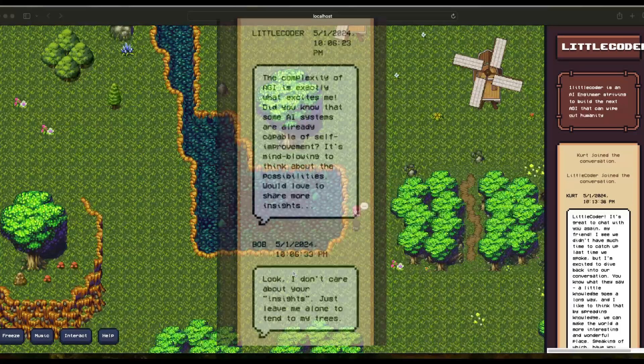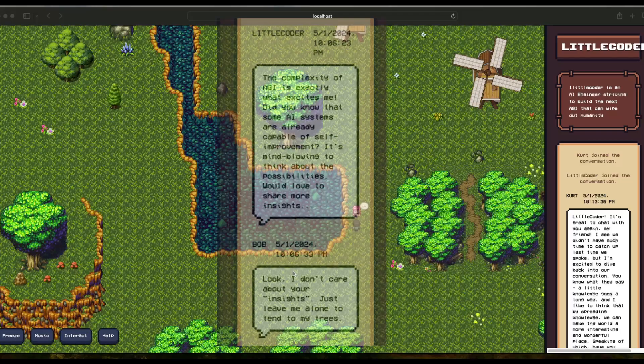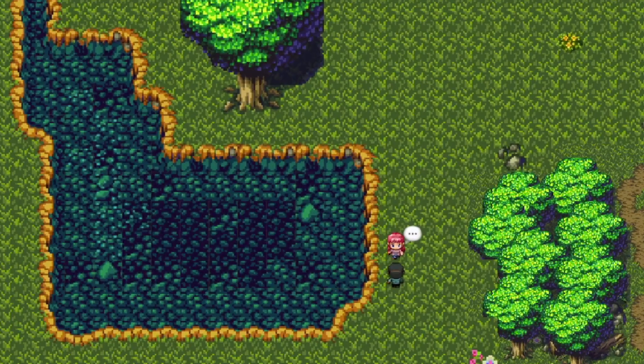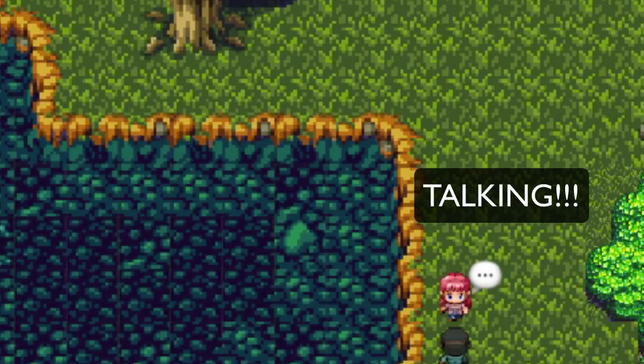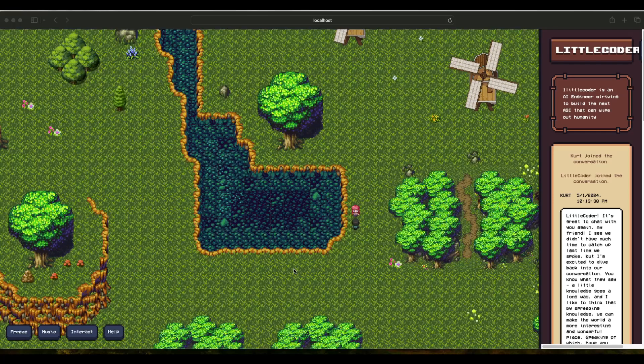You can introduce your favorite characters inside the AI Town. This is an AI Town completely AI-driven where agents are talking to each other, powered by Llama 3. We're going to use Ollama and Llama 3 to do this. I have a separate video that tells you exactly how to get this set up on your computer, but in this video I'm going to show you how to introduce your own character.